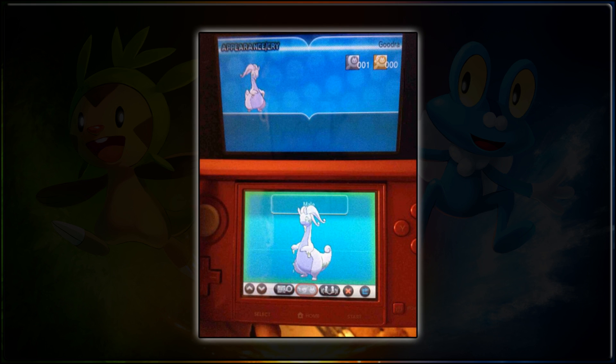Right now in this video we're going to be talking about a free triple evolution line. We had Goomy, we had Sliggoo, and now we have Sliggoo's evolution which is here. I've heard this Pokémon is called Goodra — you can see its appearance in the sort of Pokédex here.